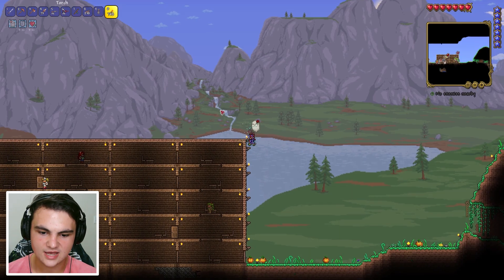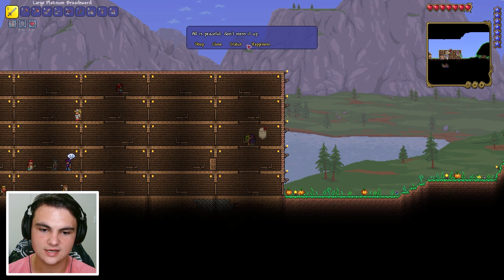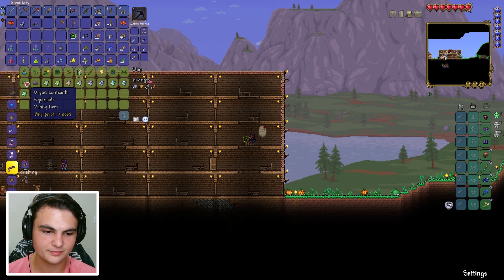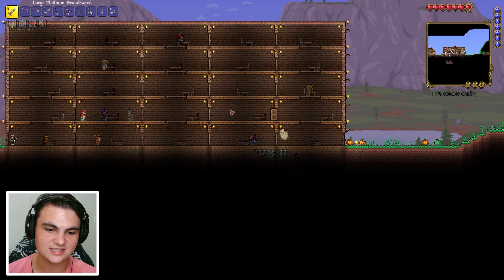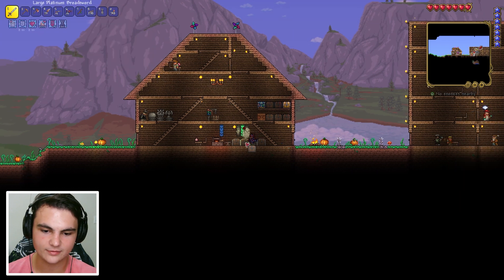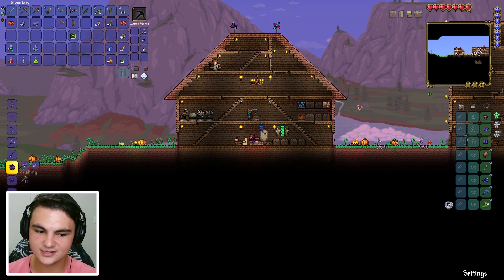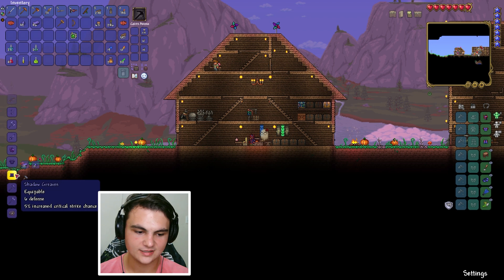Let's use a recall potion to go home and see what we can craft. First, let's say hi to the dryad. She says the world is seven percent corrupt and we have a lot of work to do. She sells purification powder and grass seeds — she's basically a gardener. We got nine gold coins from the boss fight — killing bosses is really profitable. Now let's craft demonite bars — we can craft 46.